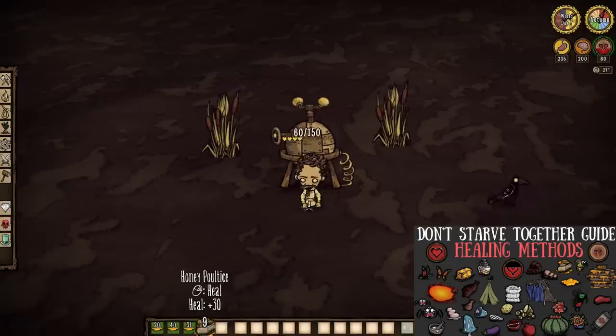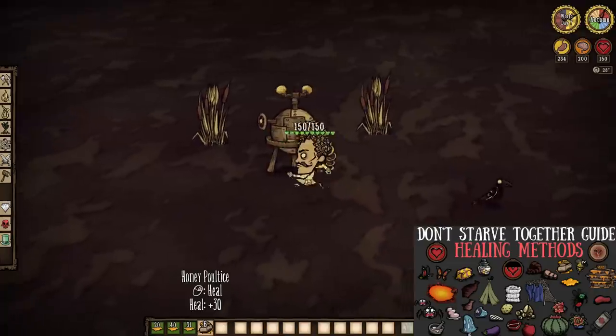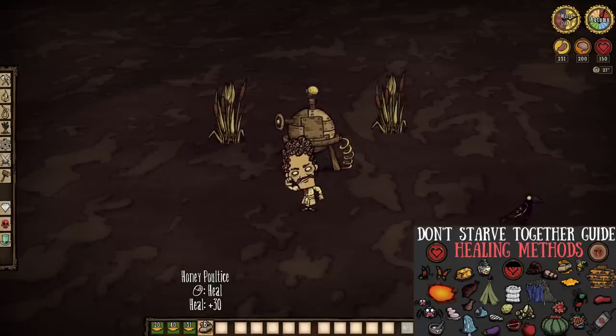Honey is also essential to our healing capabilities with Honey Poultice. Made with just two honey and one papyrus — which is simply crafted from fine reeds — Honey Poultice heals for 30 health a pop and can be used by every single survivor in the game, as it's not a healing food. Simply phenomenal stuff, and it's so easy to mass produce.